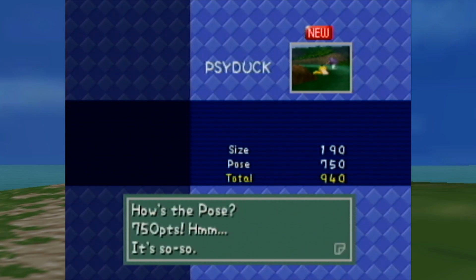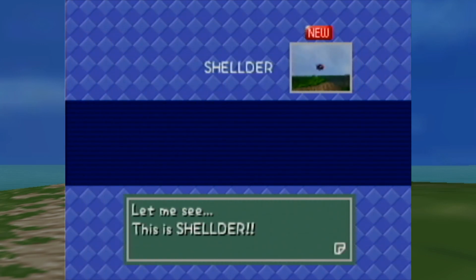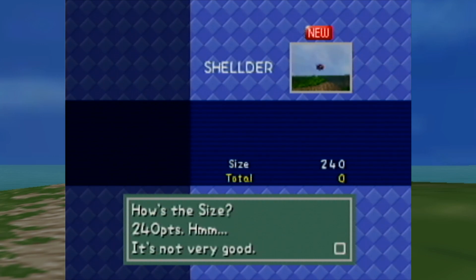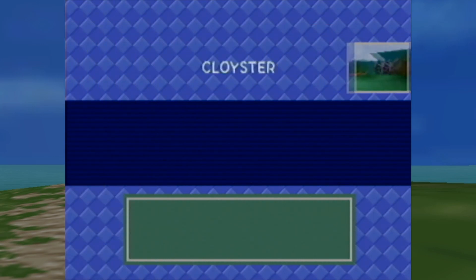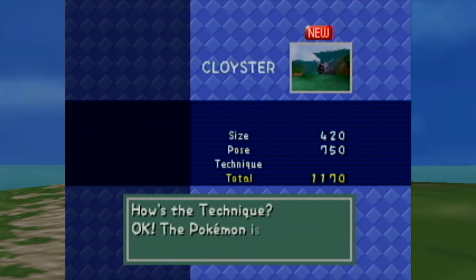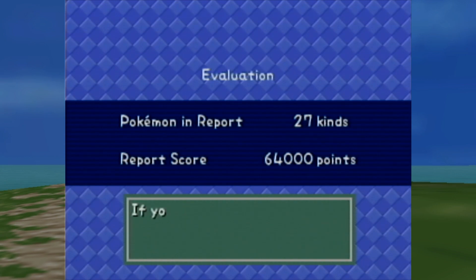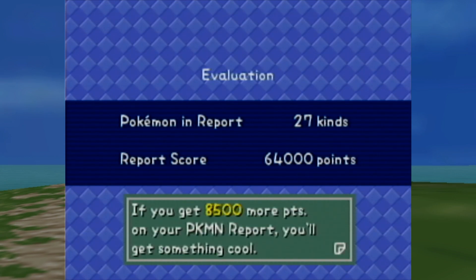Just 190 — oh, we got a good pose out of it. Apparently my Psyduck was not nearly as good as it could be. Wow, really? All right, fine Oak, pile of garbage. Wow, 64,000 — Nintendo 64,000!